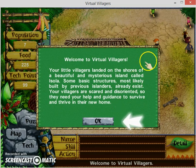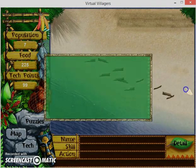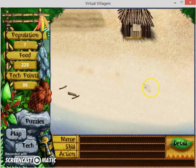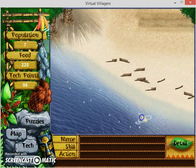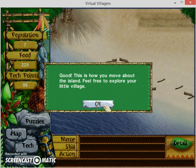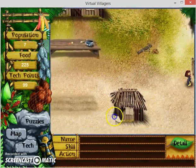Why are these people just standing around - shouldn't they have crashed their boat? Your villagers are scared and disoriented so they need your help to survive and thrive. Click and hold the mouse button anywhere on the ground and drag the mouse to move around the village. Good - that's how you move about the island, feel free to explore.